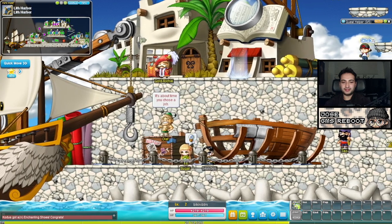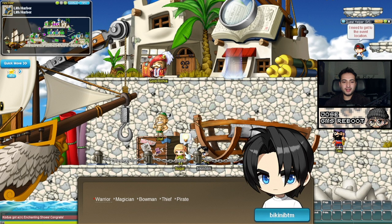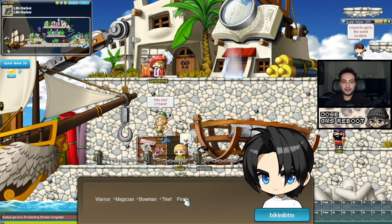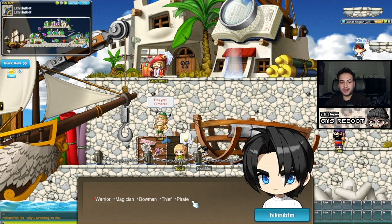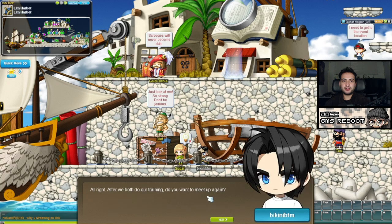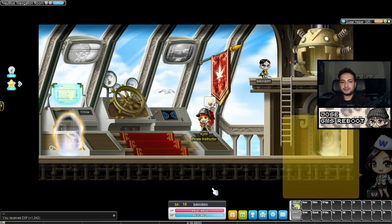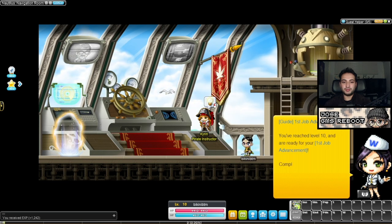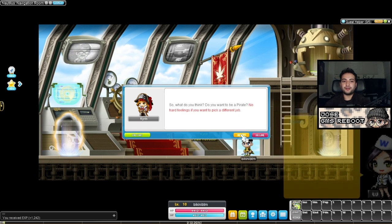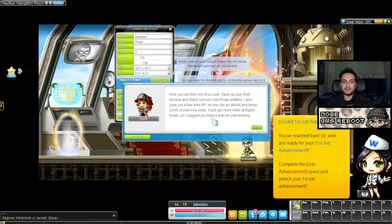Job and class are pretty much interchangeable in this game. Sugar is going to ask what type of Explorer you want to be — in the beginning at character select I chose Explorer, and now it's asking what sub-branch I want. I chose Pirate. When you click a class at character select, sometimes there's only one subdivision, but for classes like Explorers and Cygnus Knights, those have their own sub-branches. Just take a look at those and read the descriptions.